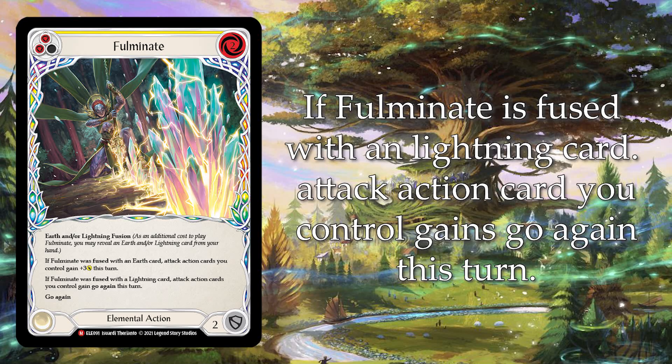On the other hand, if Fulminate is fused with a lightning card, attack action cards you control gain go again. This basically allows your attack action cards to go as wide as possible. It's a very interesting utility card which I believe is going to see play in a bunch of decks.